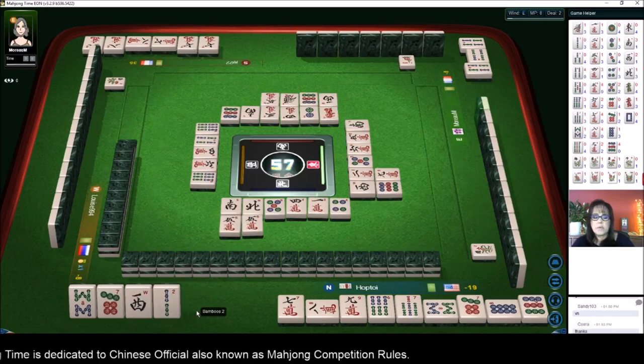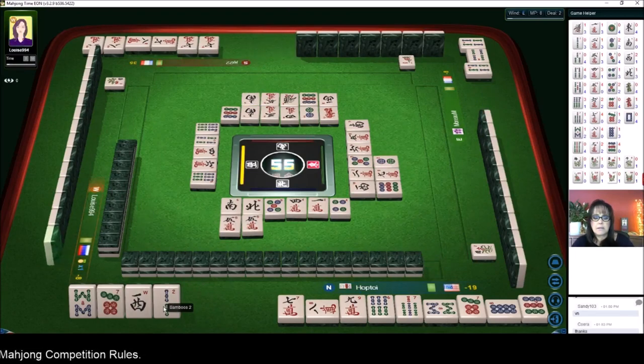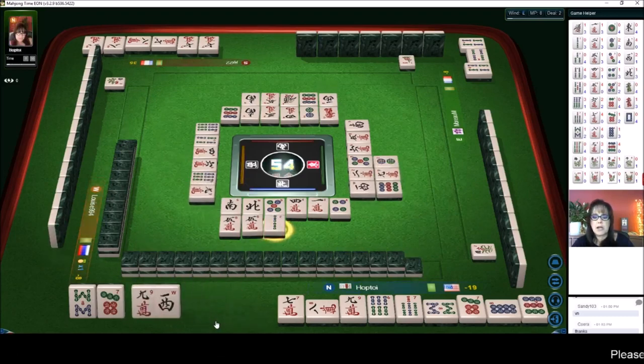There are two west and two south, so that should be a safe discard. If we can get a seven bam or a nine bam we'll also qualify for mixed triple chow.